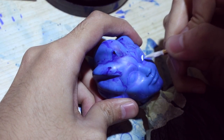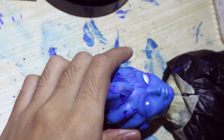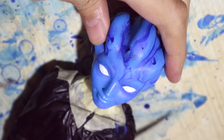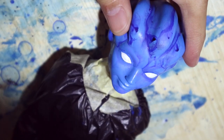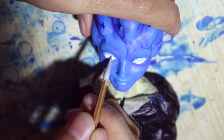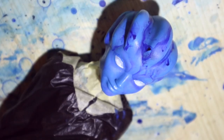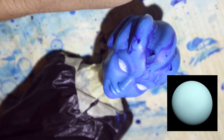I start with the basic eye shapes. I try to shade them with light gray paint but in the end the shading isn't really visible. Here I'm making the irises green to represent Uranus's color.